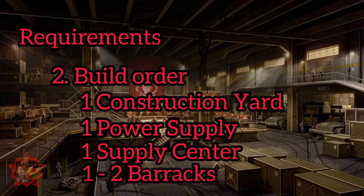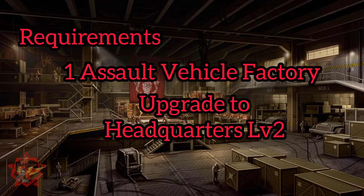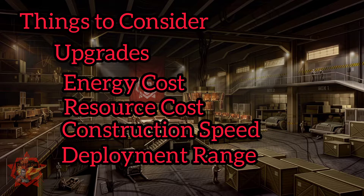Now let's talk about the build order. We start off with 1 construction yard, then a power supply, a supply center, 1–2 barracks, assault vehicle factory, and then upgrade our HQ to level 2. In terms of upgrades, we also have to consider energy cost, resource cost, construction speed, and your deployment range.